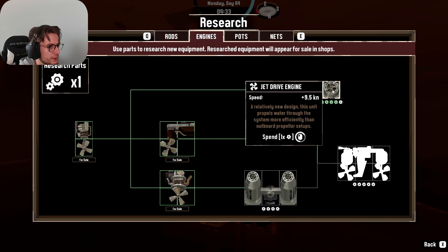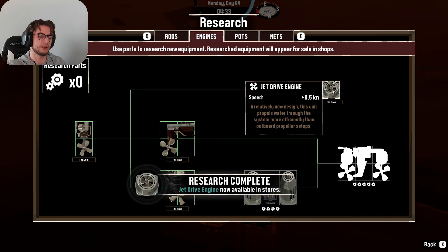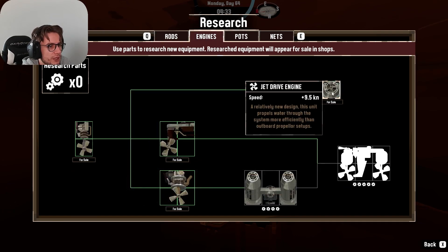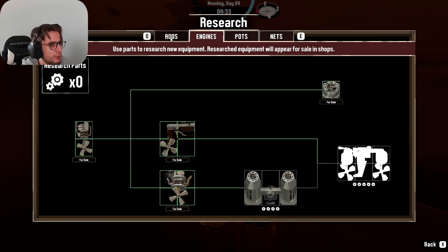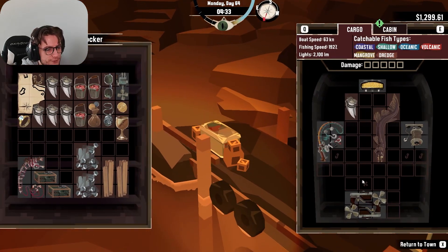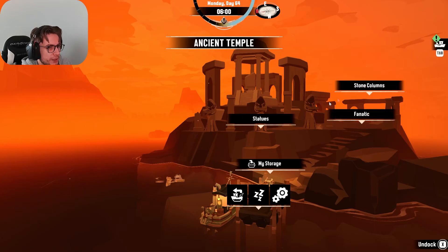So regarding engines, we're going to unlock this one - the Jet Drive Engine. This is good, it has almost 9.5 kilonots. And we have a small place right here in the top right corner. So we're going to put that right there.